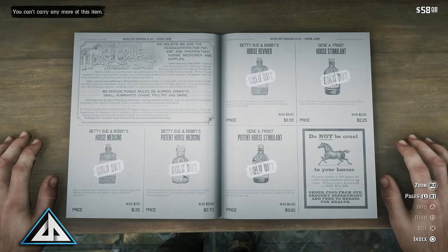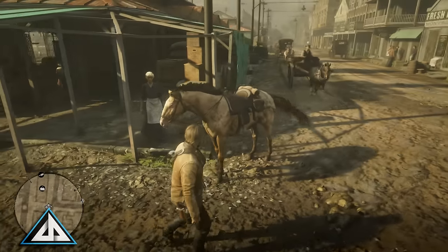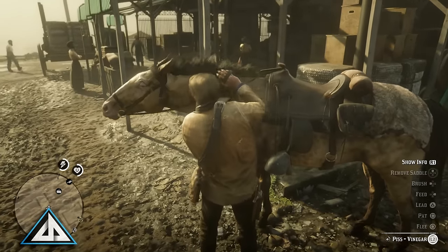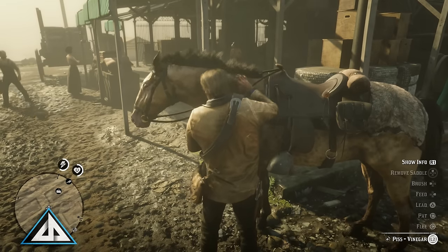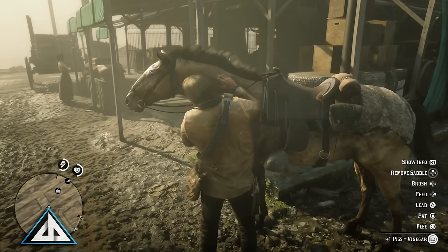So you have all your food and your horse. Here's the process. Approach your horse wherever you are and focus on them with the left trigger. This will bring up a side menu with different choices. Start off with brushing — push left on the d-pad and brush your horse until you get the positive horse head. Should only take a try or two, but do it until you get it. Once you do, hit circle to pat your horse until you get the positive horse head again. It should only take a try or two.